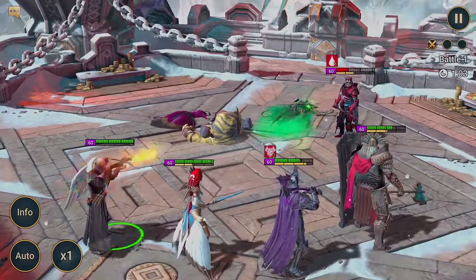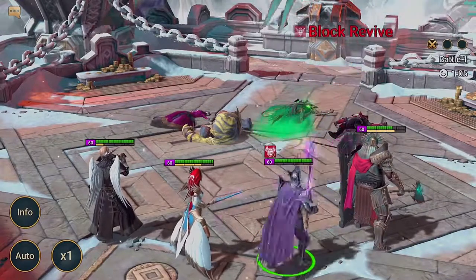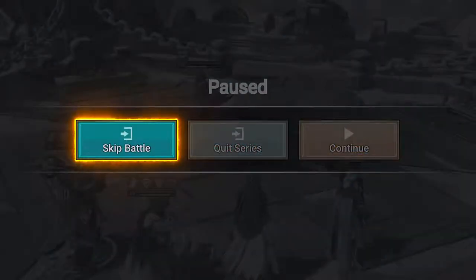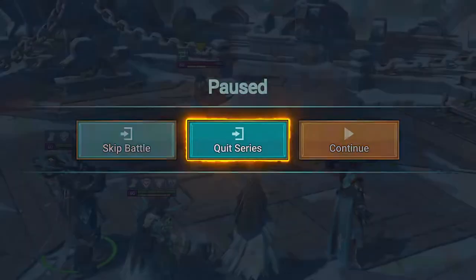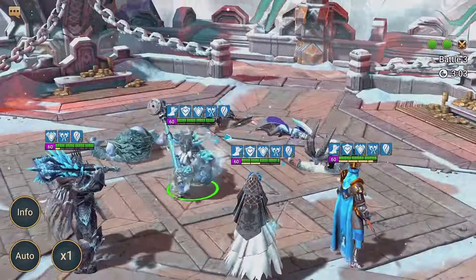This doesn't mean you should take it easy. Each battle won or lost in a series decides how many Tag Arena points you'll get at the end. If you want to skip a battle, just pause the game and hit Skip Battle — but remember that it will automatically count as a loss. You can still win the series if you win the other two battles, but you'll lose that one you skipped. If for whatever reason you want to quit the series entirely, just hit Quit Series. You'll forfeit the whole series and lose all the points.